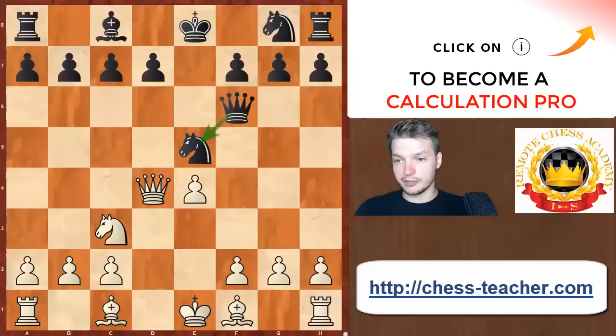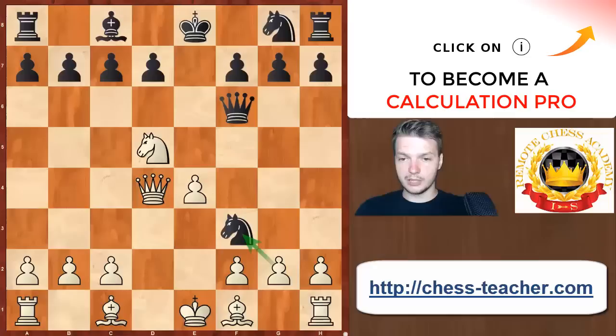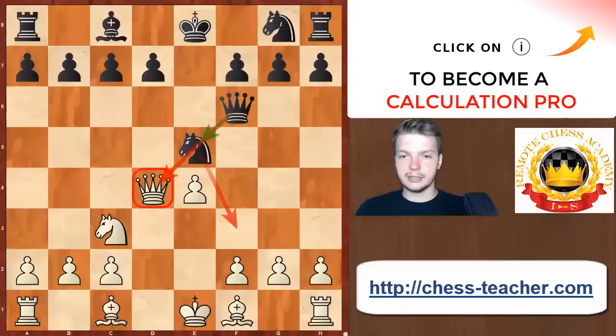What Black wants to do is take advantage of the fact that there is an x-ray on the Queen on d4, and the Queen is actually not protected at this moment. So in case Black manages to play Nf3+, the Queen is going to be captured. For instance, if White went for the straightforward-looking Nd5, that really backfires very quickly: after Nf3+, g takes f3, Qxd4 — Black wins the Queen and likely the game. This tricky part is really worth remembering.